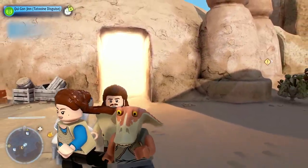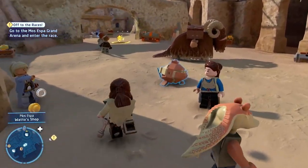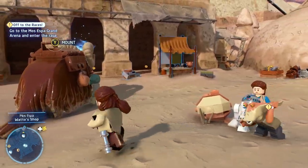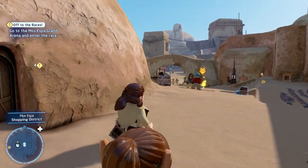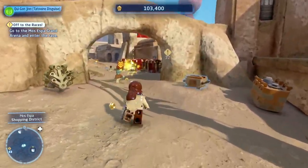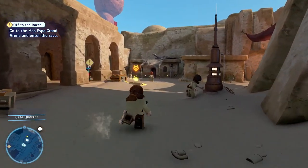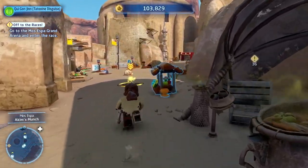Jar Jar, can we leave Jar Jar instead? 'Make our way to the arena and enter young Anakin into the race.' Just one quick question — we could have easily traded Jar Jar for him, even though I don't think he would take him. Let's continue on to wherever he said to sign up for the pod races and sign up Anakin for the pod race.